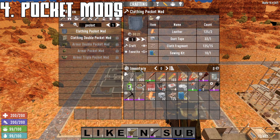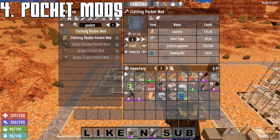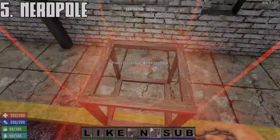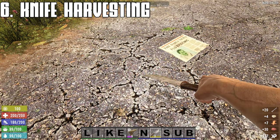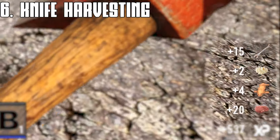One of your first to-dos should be to craft three pocket mods for your clothing. Opening up the backpack is a major priority. Keep an eye out for double pocket mods and armor pocket mods too. The nerd pole is the easiest exploit to allow access to those hard-to-reach areas. You will get more materials harvesting organics with a knife rather than other tools.